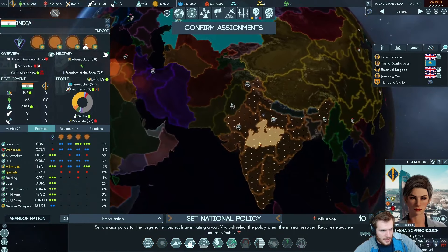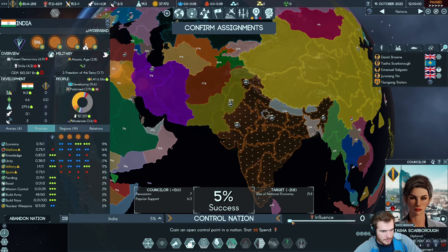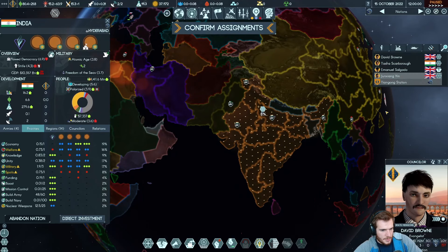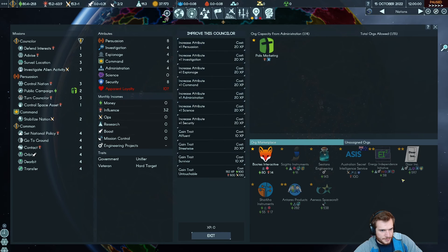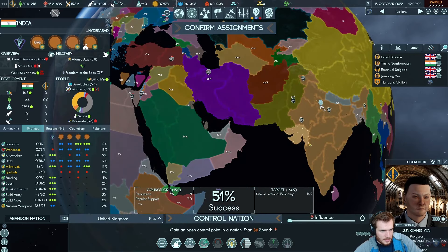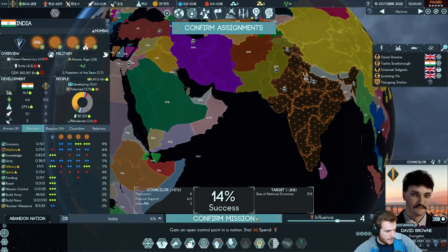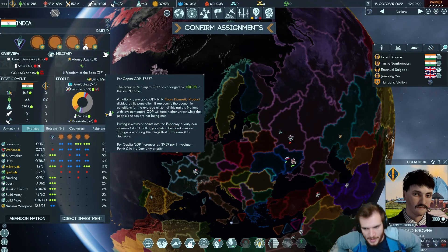We want to start doing public campaigns in India, but the money spent here isn't going to be too good — we only have 17 points. We'll keep David in the UK. Let's get her persuasion up to 10. We'll take David away from the UK and have him work on India instead, throwing another 4 influence towards him. We want to get control over India. The Servants already got established — how did they roll that? Damn it, that's going to be a problem.